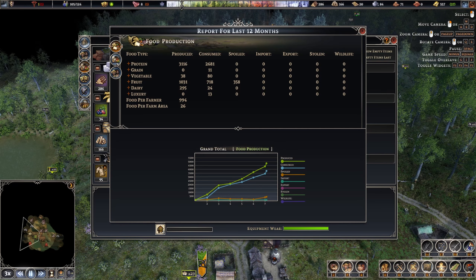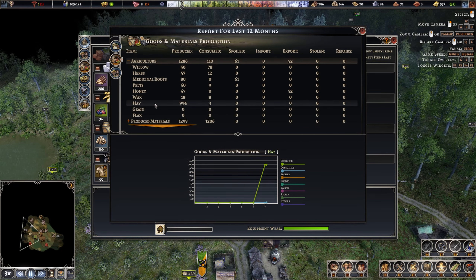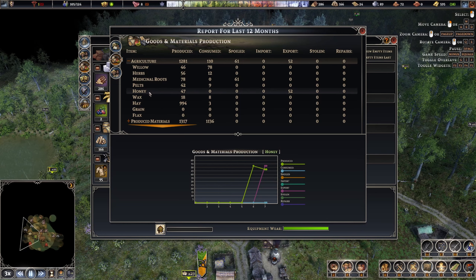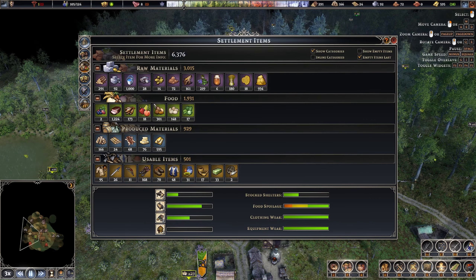I'm just coming into the food stores tab looking at agriculture, keeping an eye on how much wax we're using versus producing. That's because of the candles, and then honey — we'll worry about that when beer comes in. The purple line is export so we're not actually consuming any yet, and we're fine.